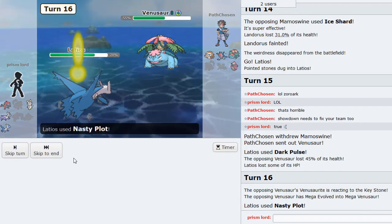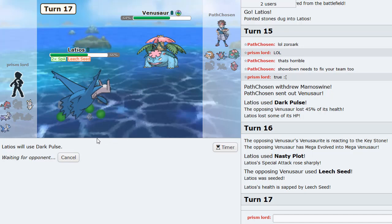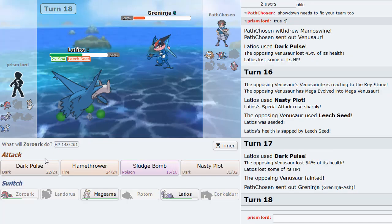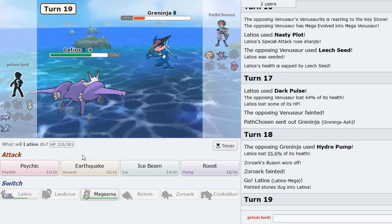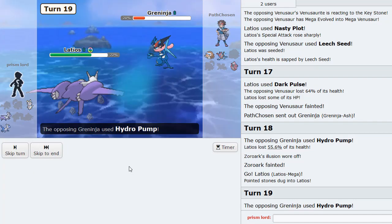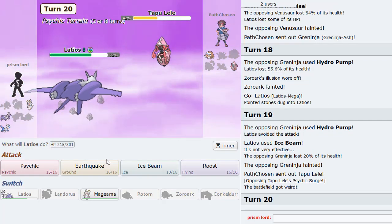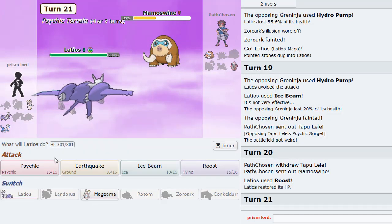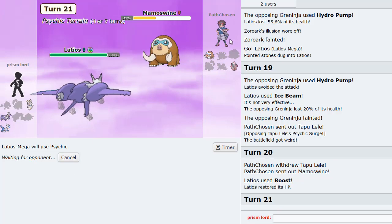I'm gonna Nasty Plot up. He Leech Seeds - all good. I don't think he has Protect. This should knock him out as well. If I get rid of this thing that kind of opens the way for Magearna to put in work. Shift Gear Magearna actually cleans his team. Greninja comes in, he Hydros. I can go Latios, hit him with the beam. Hydro miss - you already hit your Hydros the last few times. In comes Lele - okay, this is perfect, absolutely perfect. I'm going to Roost. He predicted the Magearna - I knew it. He can't knock me out with Ice Shard so it's all good. I think I could just win with Magearna in the end.